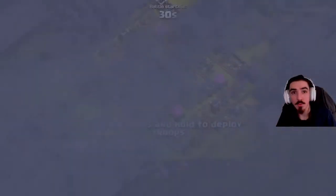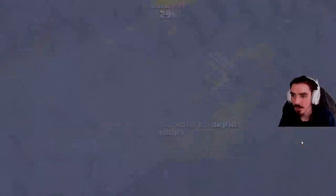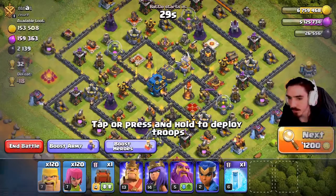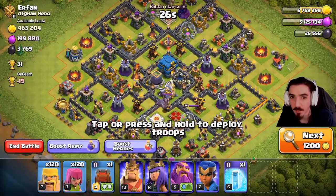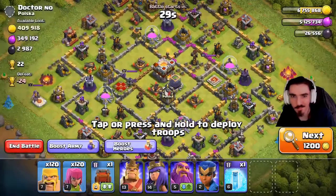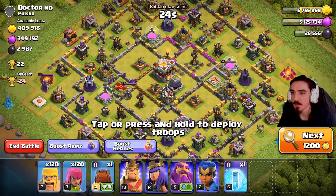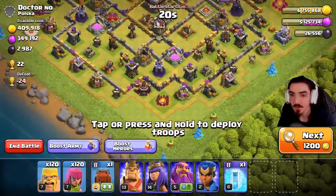Let's try and get two stars to get a little more loot bonus, and hopefully find a dead base with like a million loot. I also have a wall wrecker this time and some CC troops. I really want to get back up into Crystal League — I'm around 1,700 trophies and I don't want to stay in Gold League.